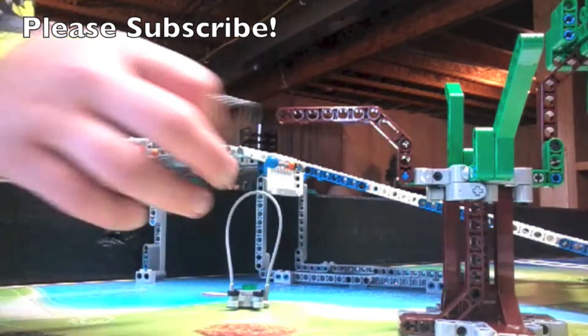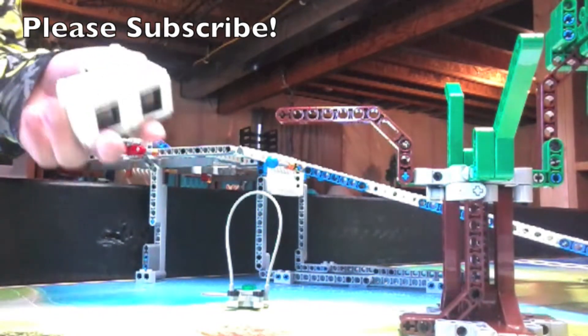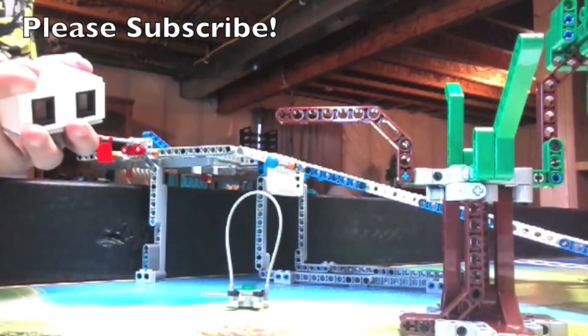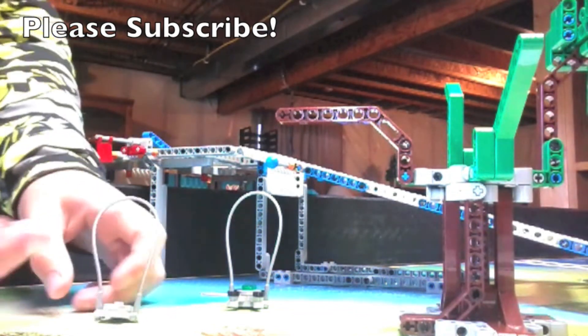Our table starts off like this and there are the white bricks over here. These white bricks start up on the table and the bat here actually starts on the white bricks — our little bat fell off here but that's alright.